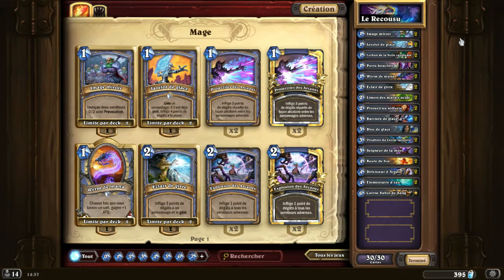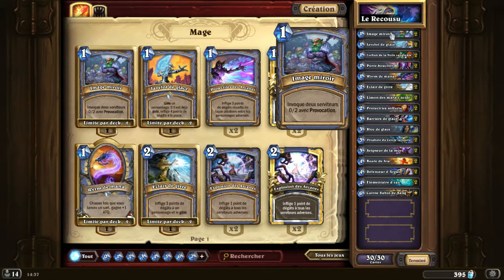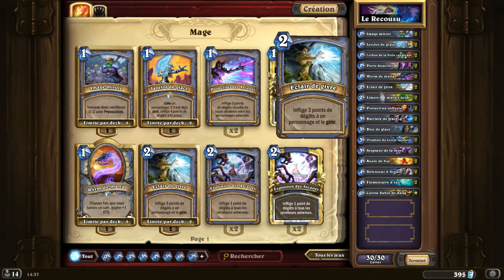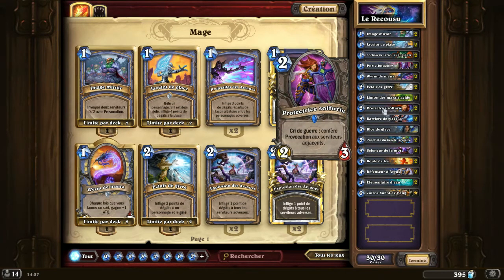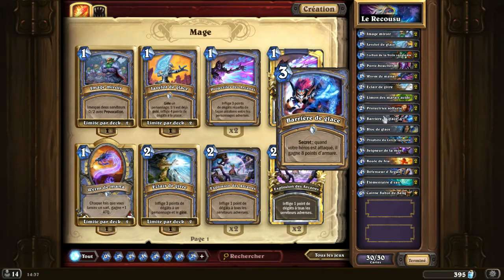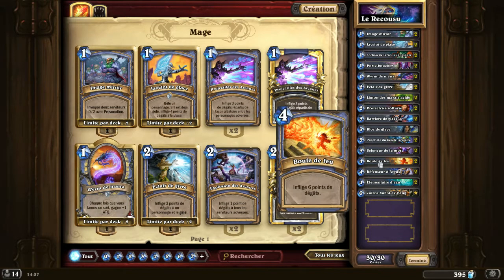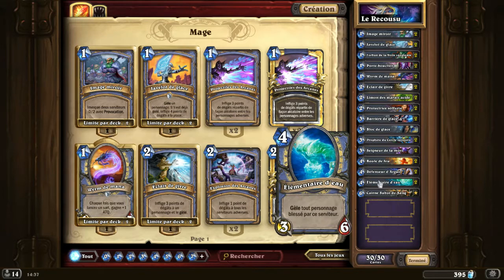I will show you the deck to beat Récusu in Heroic. I will try to make a deck with the lowest cost possible. The list includes: 2 Mirror Images, 2 Ice Lances, 2 Bloodsail Raiders, 2 Shield Bearers, 2 Whirlwinds, 2 Frost Bolts, 2 Murlocs, 2 Sunfury Protectors, 2 Ice Barriers, 1 Ice Block, 2 Circle Prophets, 2 Death Lords, 2 Fireballs, 2 Argus Defenders, 2 Water Elementals and Cairne.